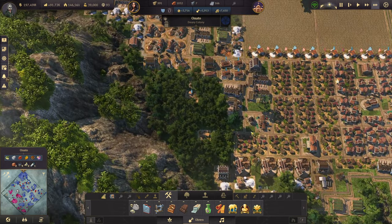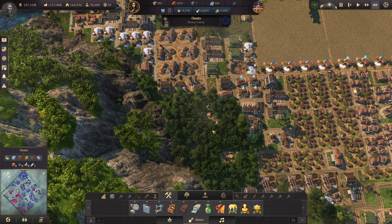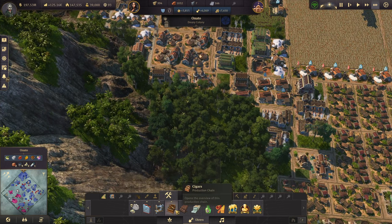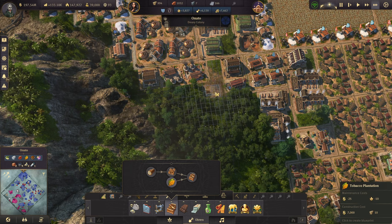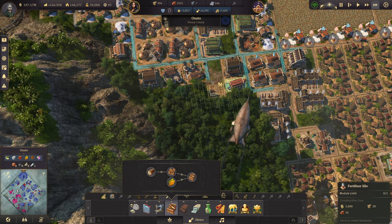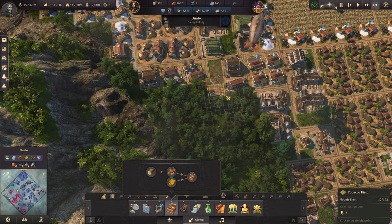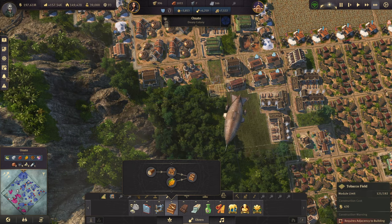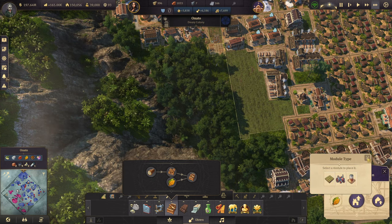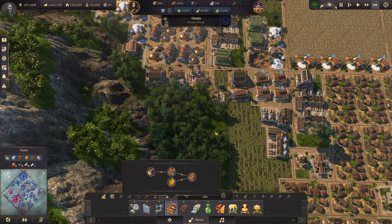But we could do with another tobacco plantation. We could delete those and stick one down here. Let's do it. And then modules — let's bring it over like that. So there, that's another tobacco plantation.